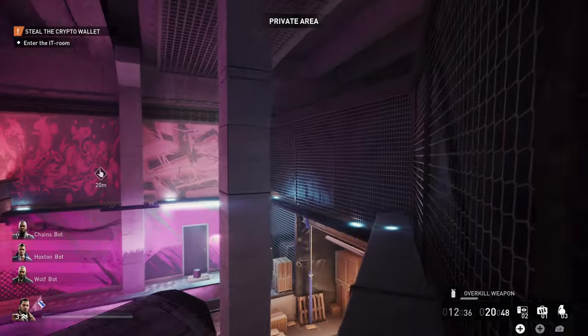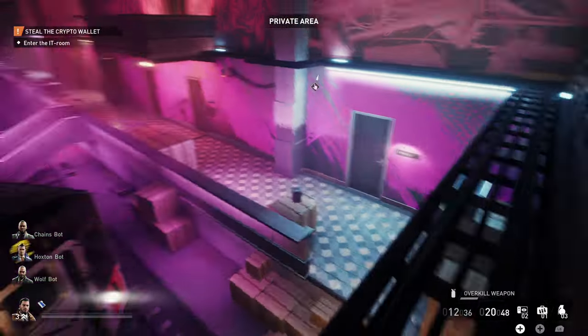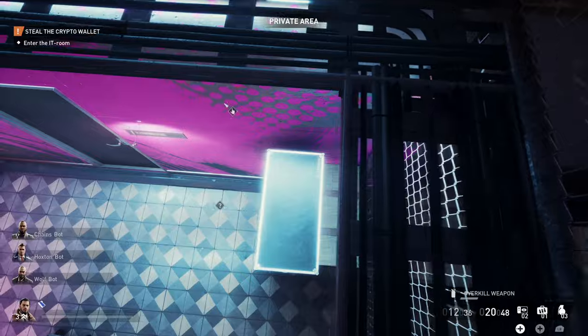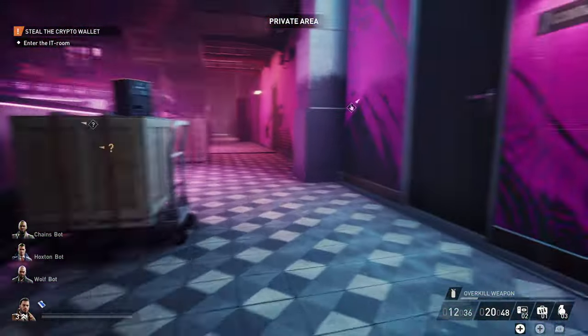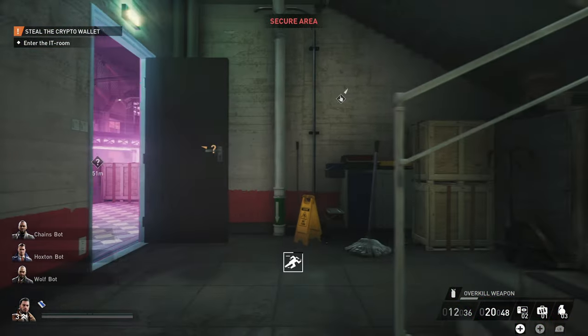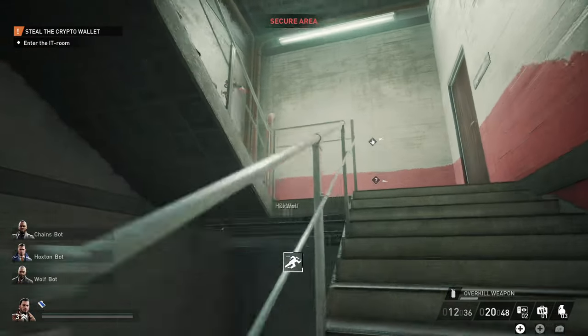Now navigate back towards the accountant's room, taking the same catwalk we took earlier and making sure not to take fall damage yet again. If you're playing in co-op, you can split up these tasks — have one person permanently parked in the accountant's office and one person permanently parked in the IT room, and it makes going back and forth non-existent. You'll save a lot of time.